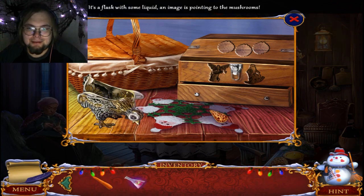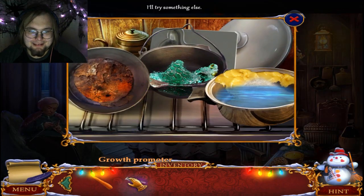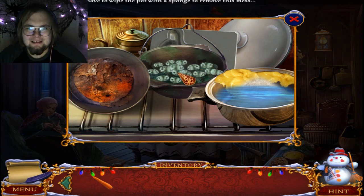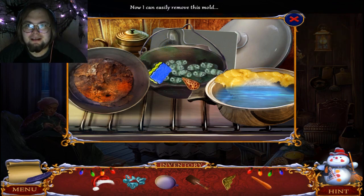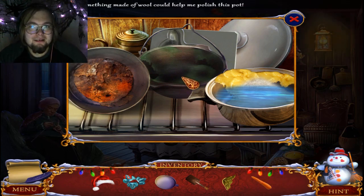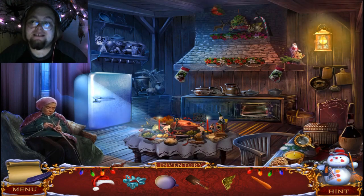What the heck is a growth promoter supposed to be used with? It's a growth accelerator — speed up the growth of the mushrooms. That's horrendous. Wipe it with a sponge to easily remove the mold, because you make it grow and then you remove it. I need a wool to polish, and I need some fine acid to do that job.